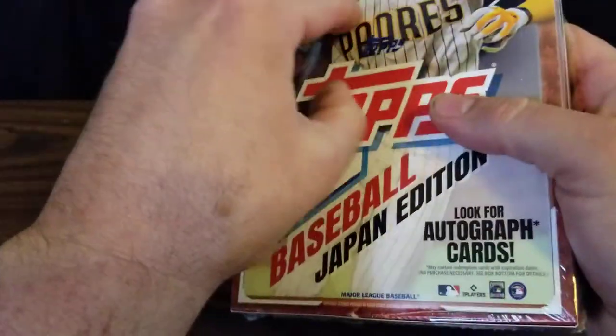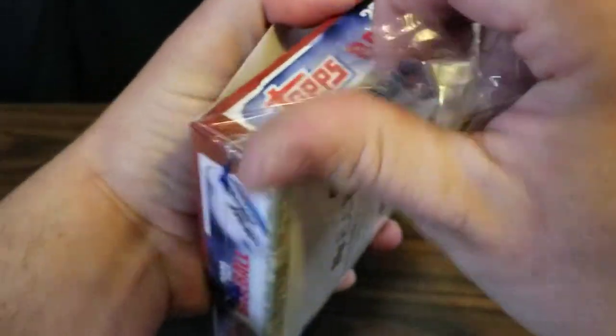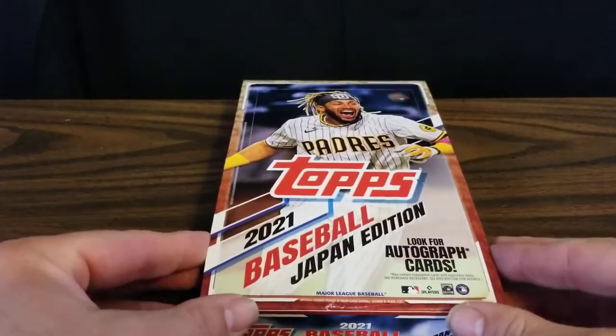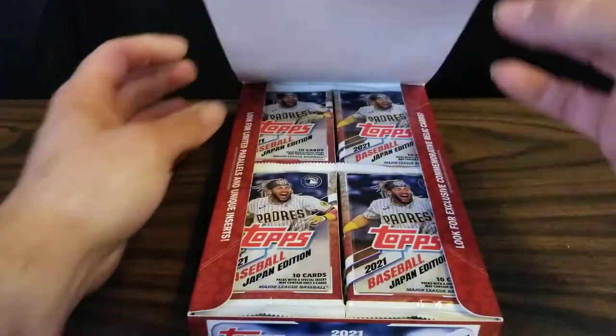All the top rookies from 2021 are in here as well — Ryan Mountcastle, Casey Mize, Joey Bart, Jazz Chisholm, Brian Hayes. They're all in here, so it would be nice to find their Japanese card, maybe in a parallel. That would be pretty cool.